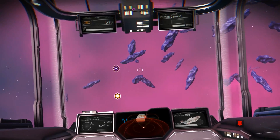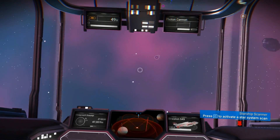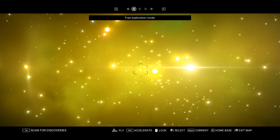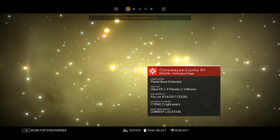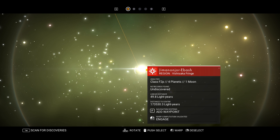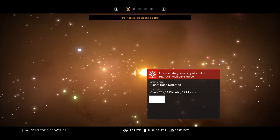I'm almost positive that the anomalies are run by a Corvax guy, but I don't really want to take the anomaly because I think I want to come back. I don't typically know which way to go — path towards Atlas interface, path towards galactic core. That's probably where we'd want to go.